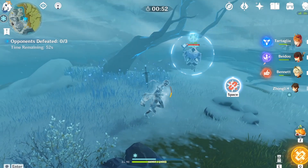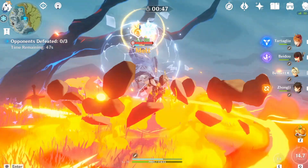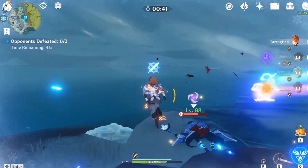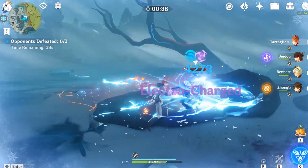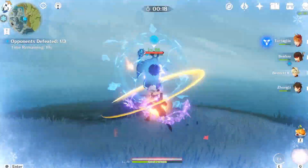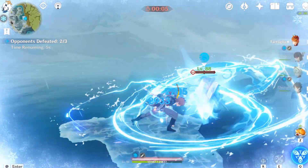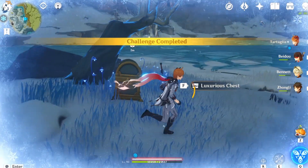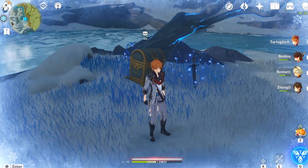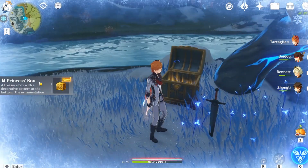The third and last one is here. Let's teleport over there — you have this sword and you need to defeat these wizards in less than one minute. We completed it — once you kill all three mages within one minute, you'll get a chest, and opening the chest will give you the Princess box.